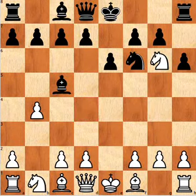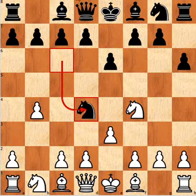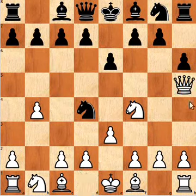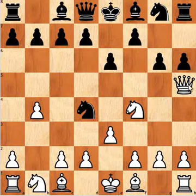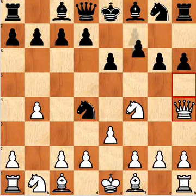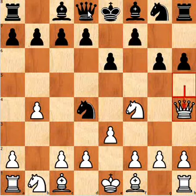As white, I wouldn't recommend playing e takes d4. I think probably the best move is Qh5. And after Qh5, g6 is forced — swapping off the queens. If f6 here, which is a very bad move, knight d5 is very strong for white. So black is pretty much forced into swapping the queens off.